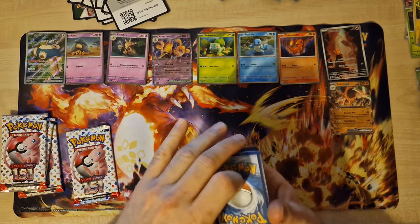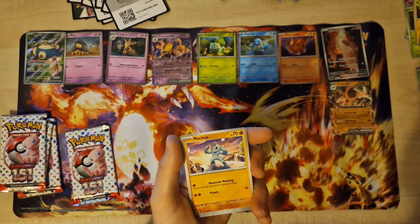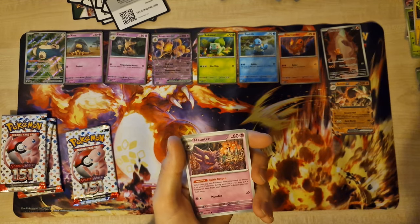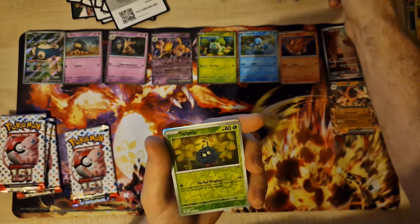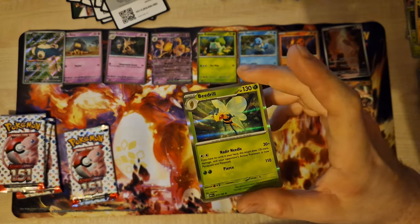Promo code, and let's go. Energy, Clefairy, Machop — all evolution now — Scyther, Dodrio, Hunter, Mankey, Reverse Magnemite, Reverse Tangela, and holo Rhydon.